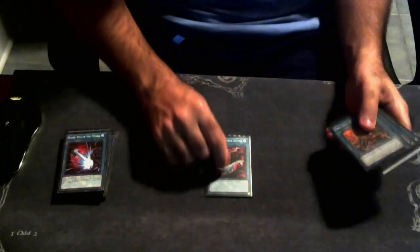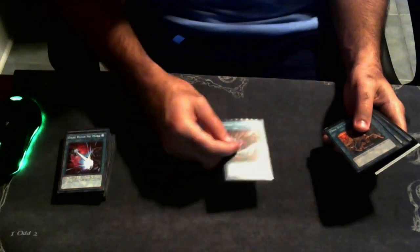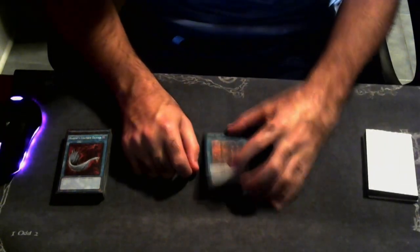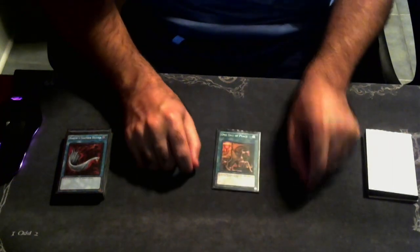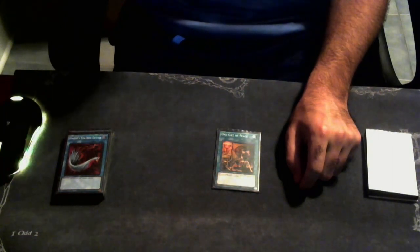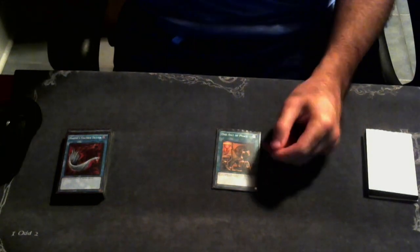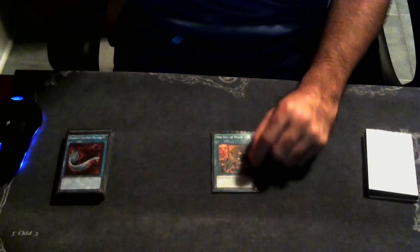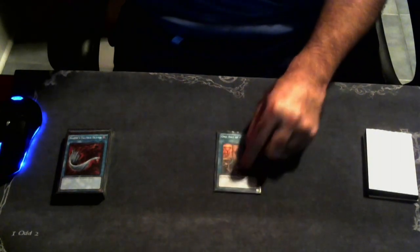We've got one copy of Harpie's Feather Duster because back row really hurts this deck. Something like Eldlich with Conquistadors and Sanguine Skyblaze in the back row - you want to force them to shotgun it. Feather Duster is great generic back row removal. We're on one copy of One Day of Peace. My dad was playing Magical Mallet because he refused to pay $100+ per copy of Pot of Prosperity, so he was playing Mallet and Card of Demise. We ended up cutting Card of Demise and one extra card for three copies of Prosperity.